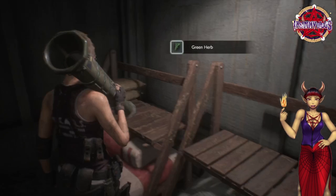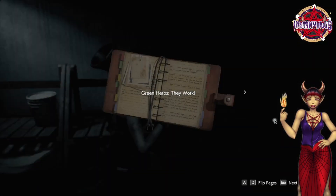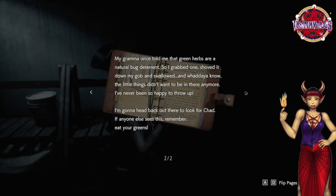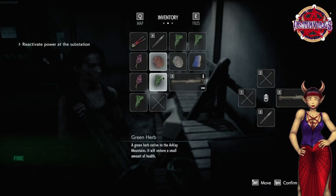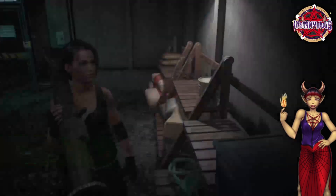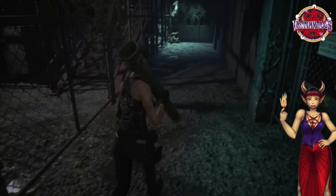This is the first one because it's the first one that pops up in the game. We need this because this letter tells us that parasites in the next area don't like the green herb, which is why I haven't mixed any of my herbs just yet — because I don't know if I'm going to need them.